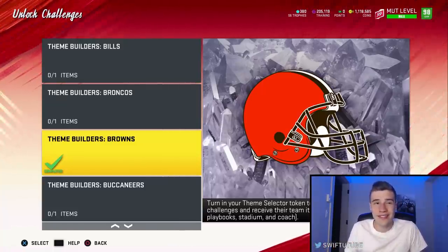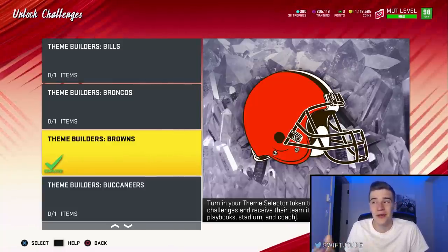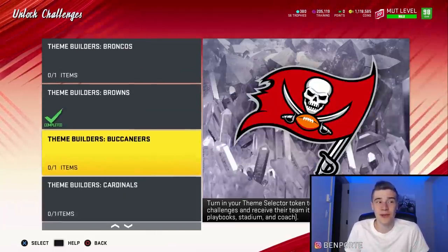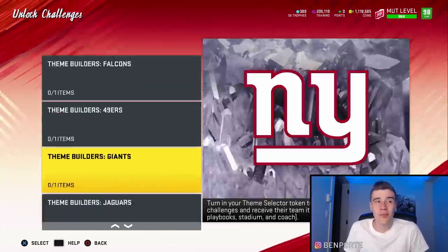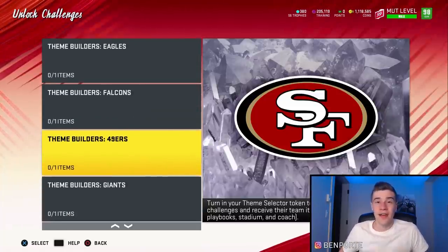If you're like me and you already used your Theme Selector Tokens, you just want to hope that you did either the Falcons, Browns, Steelers, or 49ers. I got lucky and ended up doing the Browns earlier in the year, so I'm able to do part of this method. I didn't do the Falcons or the 49ers, but that's totally fine — I'm still going to be able to make coins.